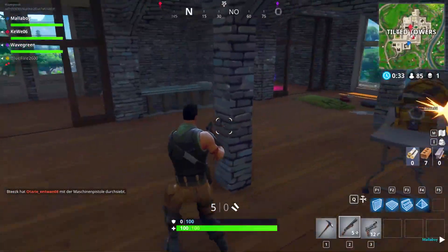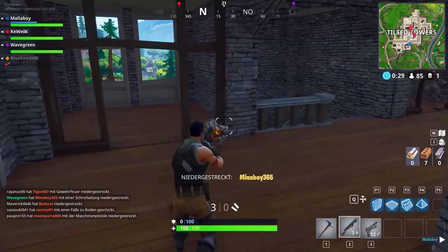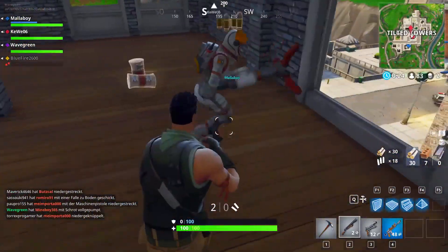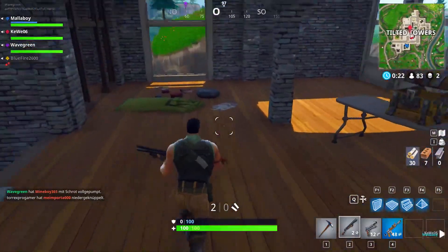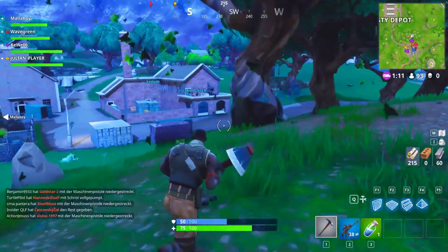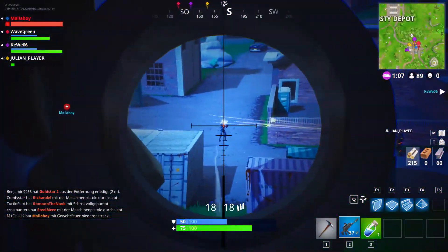Hey, what's up you guys, this is Nacho here and welcome back to another Fortnite Battle Royale video. In today's video I'm going to be showing you guys how you can get the Instigator Pickaxe for free on Fortnite. You guys heard that right — for free. Originally this is only for Twitch Prime members, and you guys will be becoming Twitch Prime members in order to get this, but it's all going to be 100% completely free.